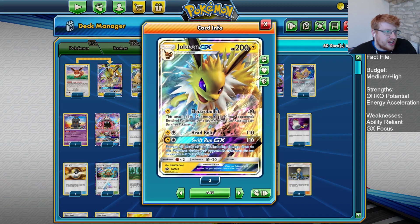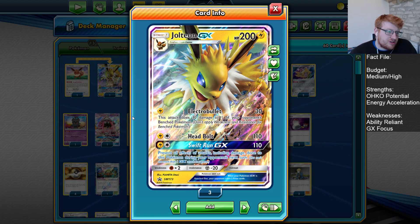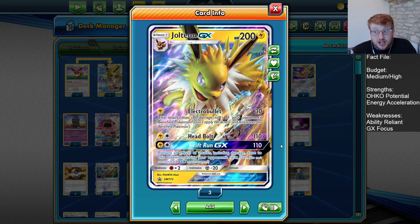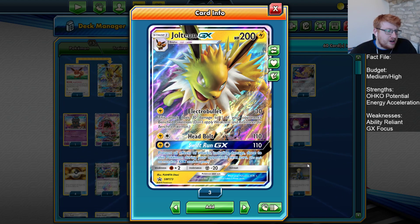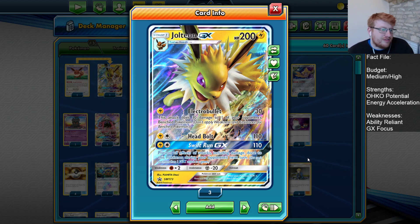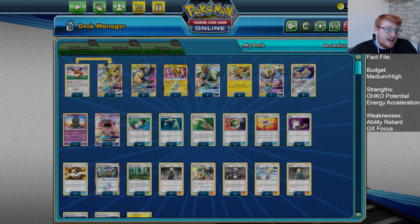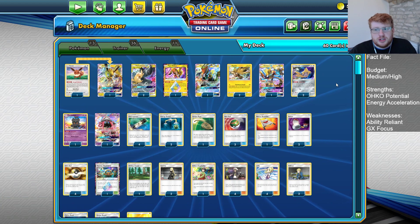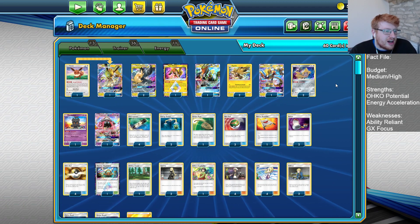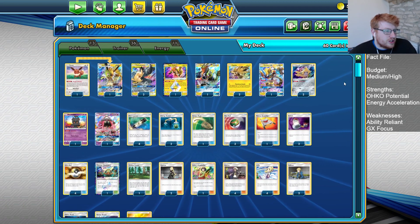Finally for the Pokemon, we have a 1-1 line of Jolteon GX. Jolteon is often used as a Zapdos counter, because Electro Bullet is so efficient against them. Swift Run GX forces Zapdos players into awkward situations where they have to gust around it whilst also taking more one-hit KOs. It's also an answer to Vileplume, which has popped up with Mill variants. Having an evolving Pokemon gets around Vileplume, which is the initial reason Jolteon was introduced into this deck. It's a strong card in its own right and worth powering up in many situations.